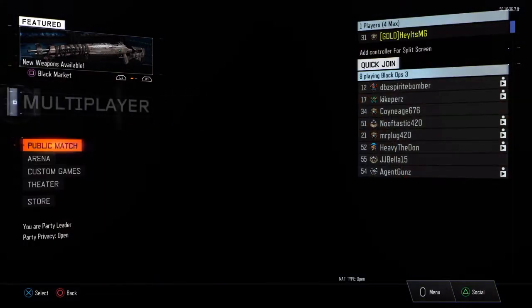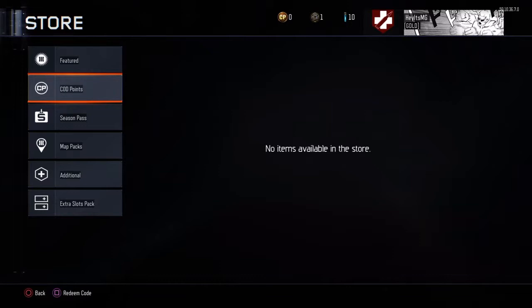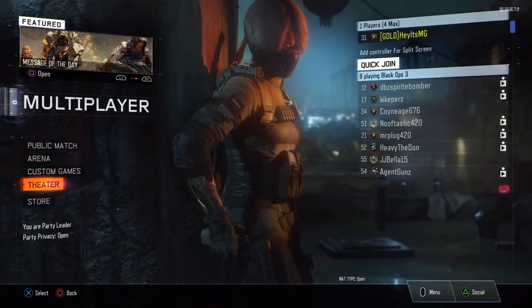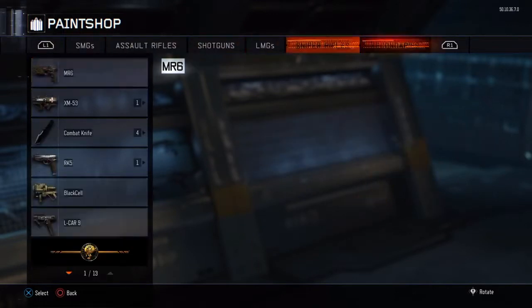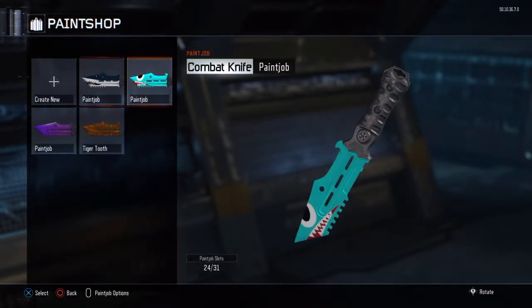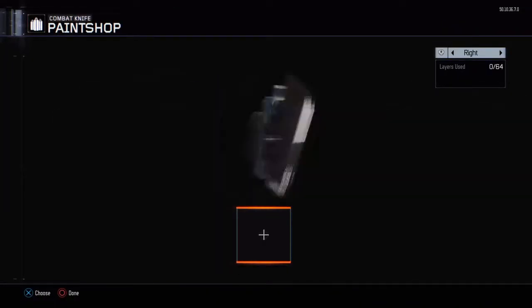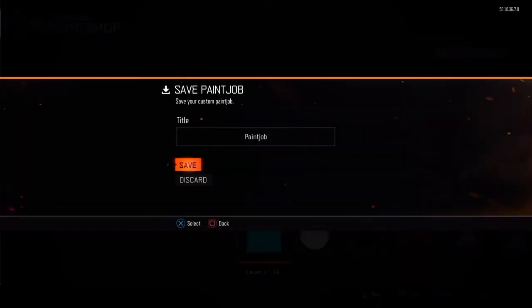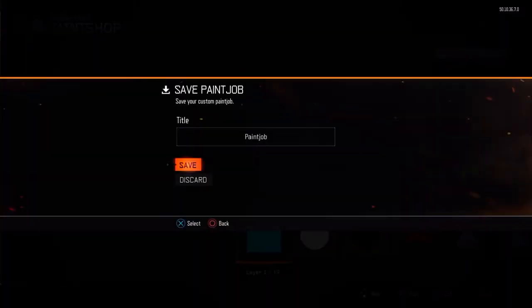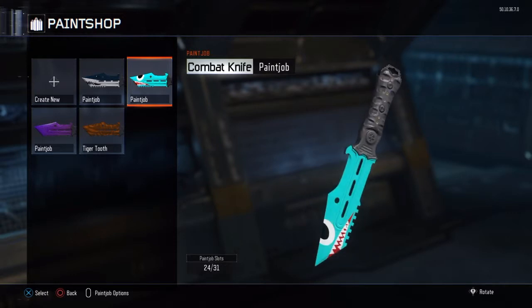I'm about to show you the epic version right now. Moving over to the paint shop to look at the knife — that bright one right there. This is the epic one, this is the one everybody wants. And this is the cartoony-ish one, the common one. I didn't have time to make a rare one, but the common one is still cool looking.